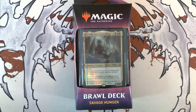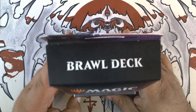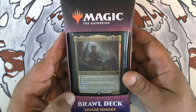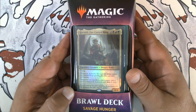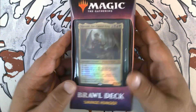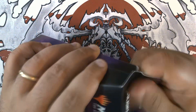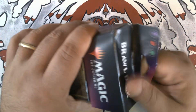Pizza Pax here, and we're back with our second Brawl deck from Throne of Eldraine. This one is a very popular commander — it's Korvold, Fae-Cursed King, from the Brawl deck Savage Hunger. This is a Jund deck, so black, red, green.